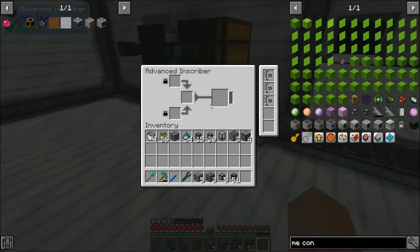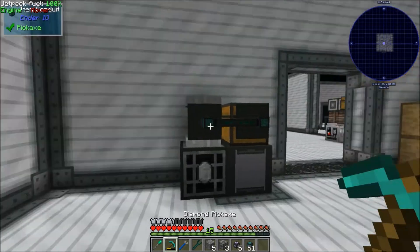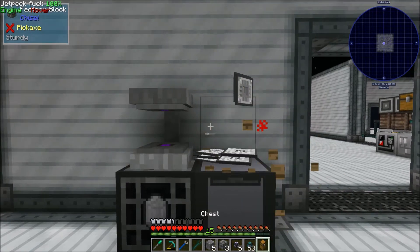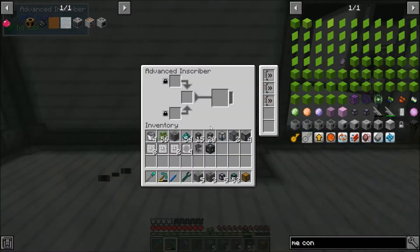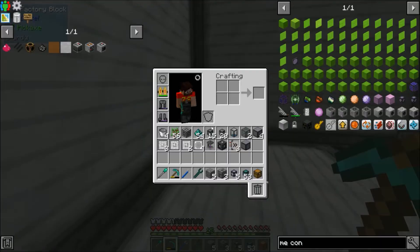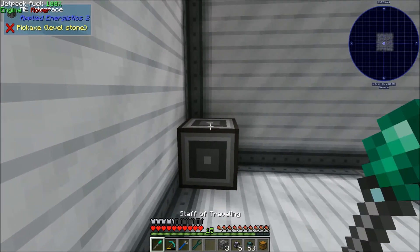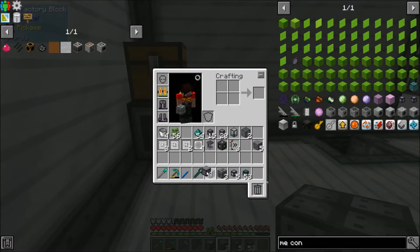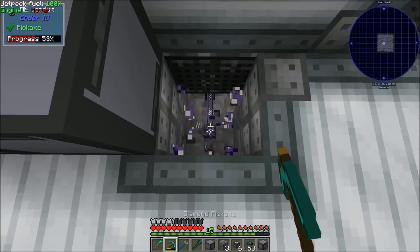Right now I've just been having a chest with the patterns and throwing in whatever I need, but this should be very easy to automate. Let me take everything out — I think we can do this with only one interface, which should be pretty nice. I want to make sure I'm not breaking anything. I'm thinking if we just throw an interface right here and then have a chest as a buffer, it should work fine. I'll set up a line of inscribers here.